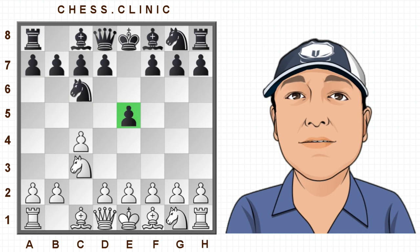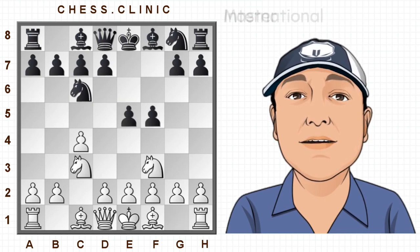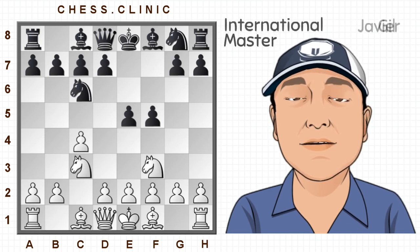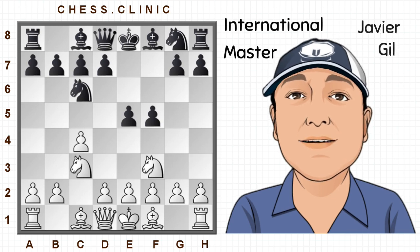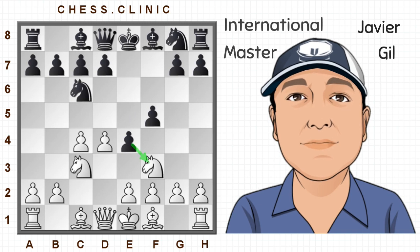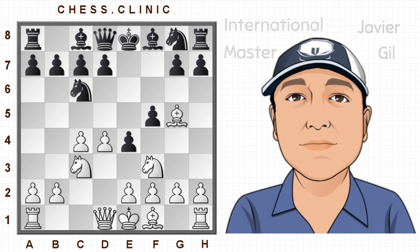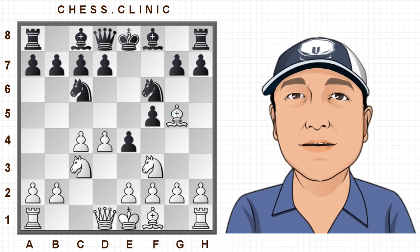So: c4, e5, Nc3, Nc6 — we've got an English Opening where black has played e5. Now after Nf3, black plays f5, which is a rather aggressive move. Because black is playing so aggressively, white doesn't want to play passively and chooses d4, which is a sharp variation. Now black advances in the center with e4, and then the knight is on d2.